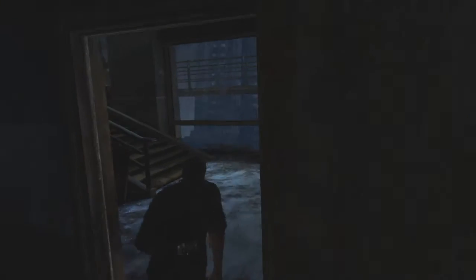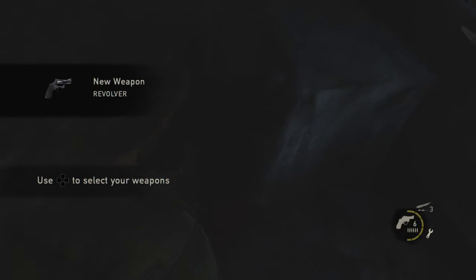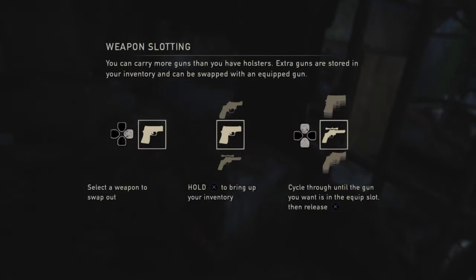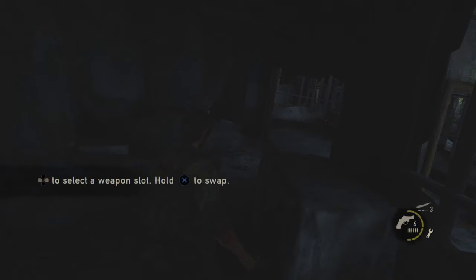Hey, what's up guys, we're back to where we were last time. For some reason the game started me back there, but not a big deal - took like 30 seconds to get here. Revolver - new gun. I don't know why, I swear the revolver was new back there, but apparently it's new right here. I have two slots because I'm playing it on cheater mode.